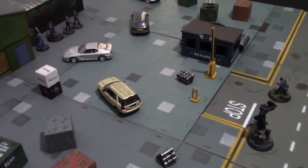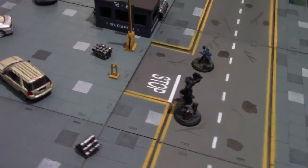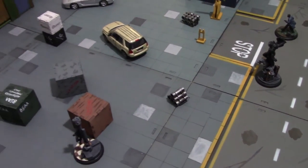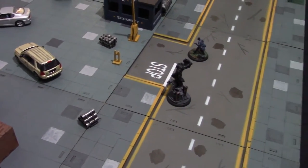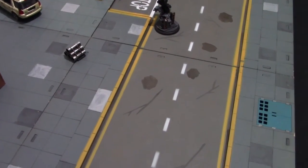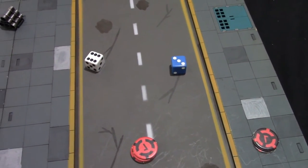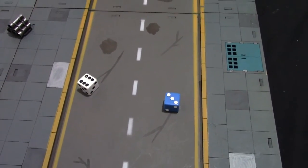Into turn number one. First is the Take the Lead phase — phase one of round one. We're going to go with blue for Batman and white for organized crime. Highest die roll gets the initiative for the first round. So the organized crime crew gets the initiative.